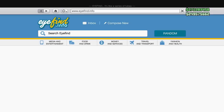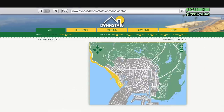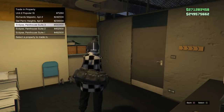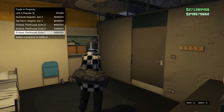To set up for the money glitch, go to your main character and select the Dynasty 8 website. Once you're at the website, buy the most expensive apartments in slots 4, 5, and 6. The most expensive apartments are the Eclipse penthouse suites — suite three, two, and one. Put those in slots 4, 5, and 6. We're trying to make the max amount of money possible through this glitch.